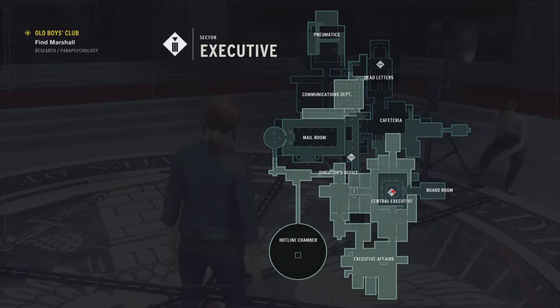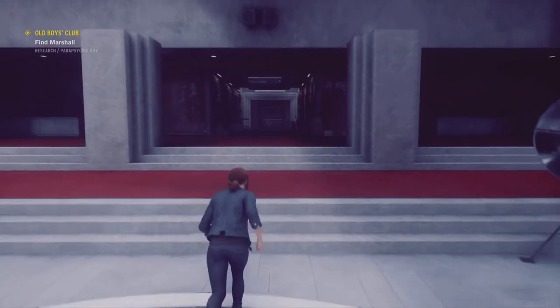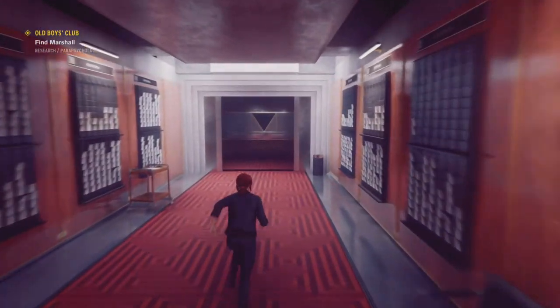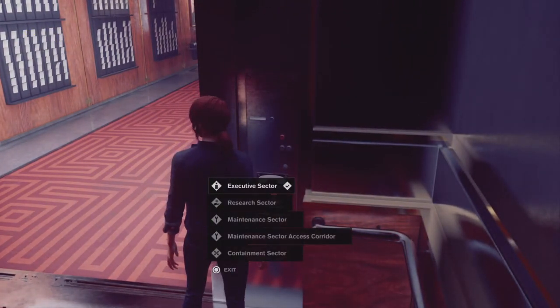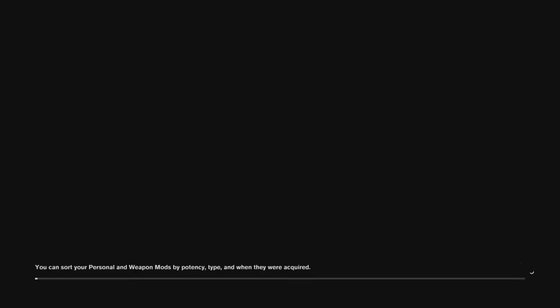Before I get to the blocked door situation, which is the main problem I had with this level, there was an initial hiccup when you try and work out where you have to even go in the first place. When you look at the map, it shows you nothing — there's absolutely no indicator as to where you need to be. It turns out that all you had to do was just get in the lift, and when you go to the options there, it gives you the option to go to the research sector. Yeah, that one had me scratching my head for a minute, and it turned out that it was just a simple solution.